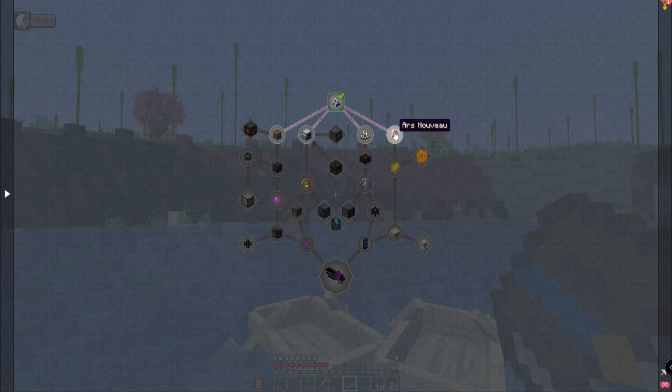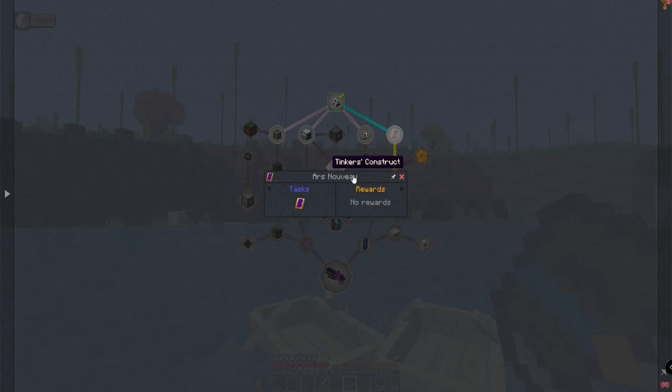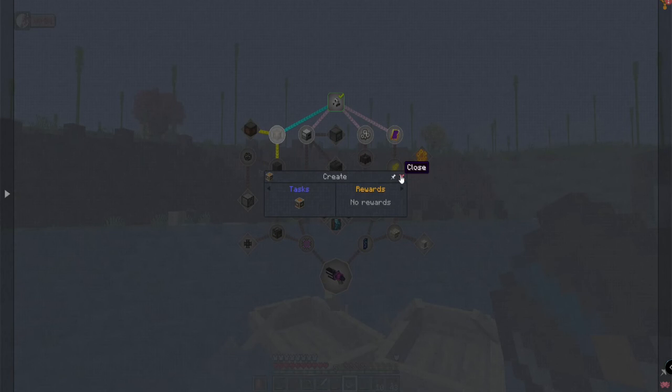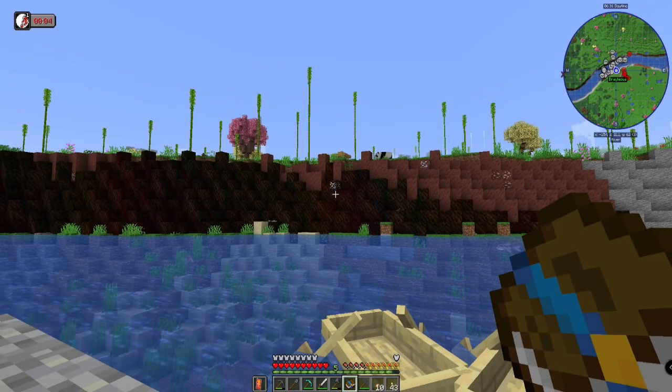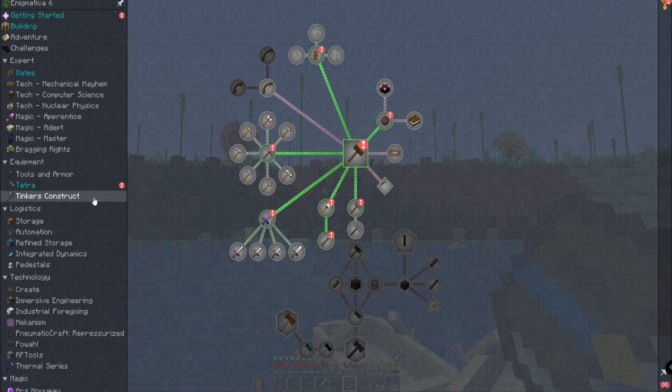Machine frame should be easy enough to get. Ars Nouveau book — that should be easy enough, we start there. And Create — we should have a gearbox. The gearbox is what we needed — andesite casing and cogwheels. I shouldn't be exploring this episode; I'm just going through making sure we've claimed everything. The big key is to try to go through the quests.